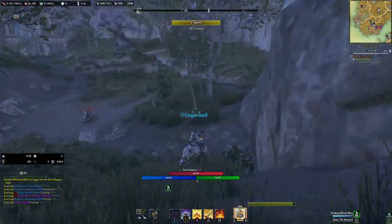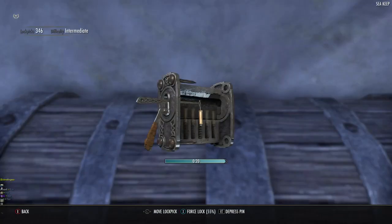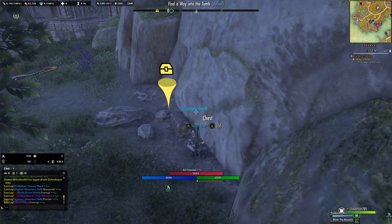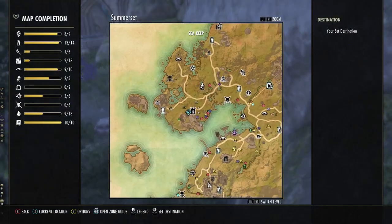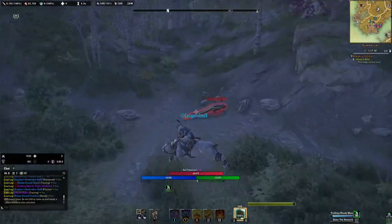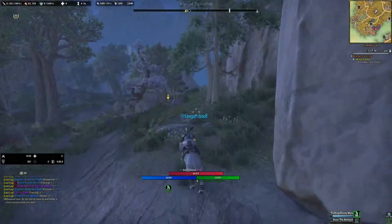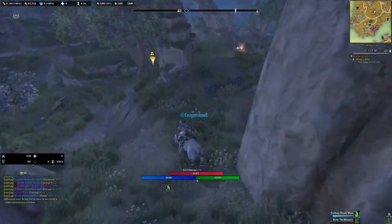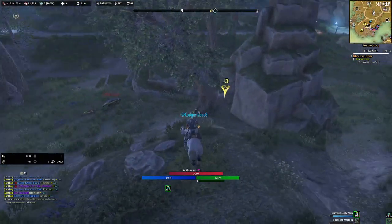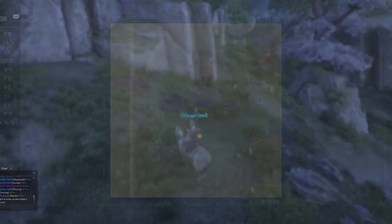Then you go down here — you can go across there. I've never seen a chest over there before, but there it is — I've never seen this chest here! So you go to that one, and then you go to that one, and that's where you end it. This is probably the best place to end the route, and you can use the Salamanders as your waypoint and go back to Lelandril.